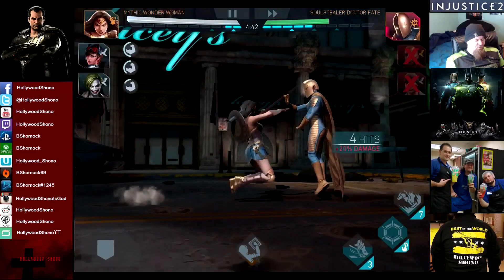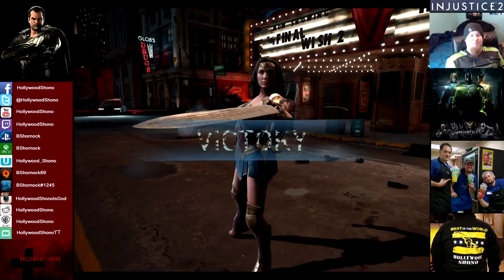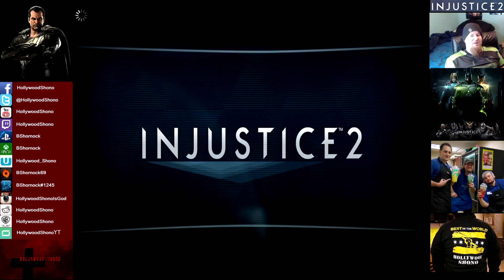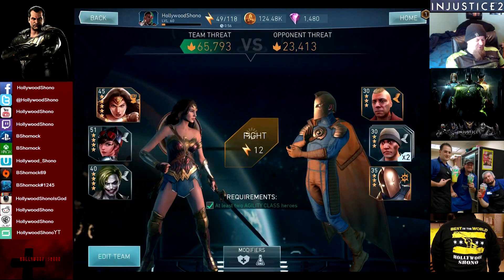Here we're going to use our special one. Soul Stealer Dr. Fate taking 4,000 damage, and my Mythic Wonder Woman does not have a maxed out special one — I think it's only about level 15 or so. We're at 140 out of 160 fragments. We have two recharges in the second battle and one recharge in the third battle. Let's keep going — we are definitely guaranteed to get Soul Stealer Dr. Fate when the pips recharge at 1pm.